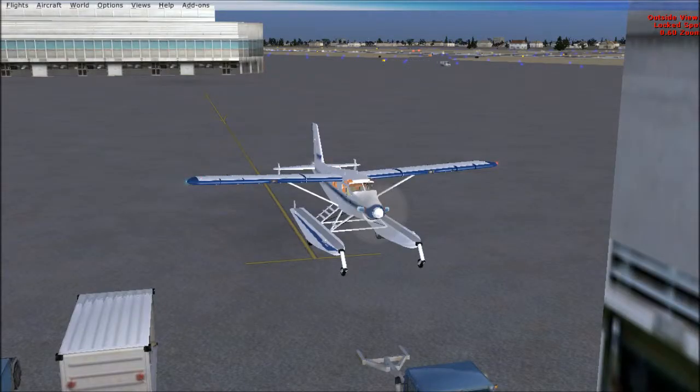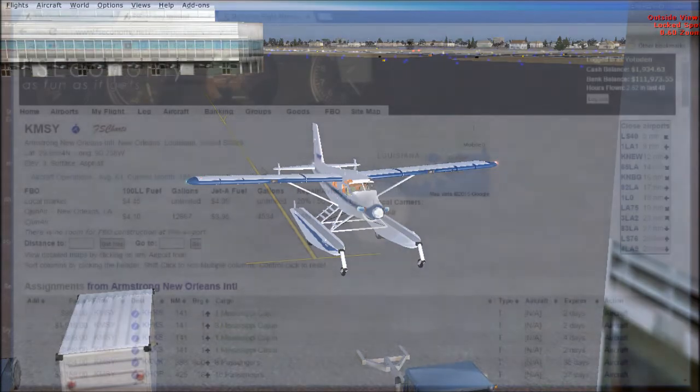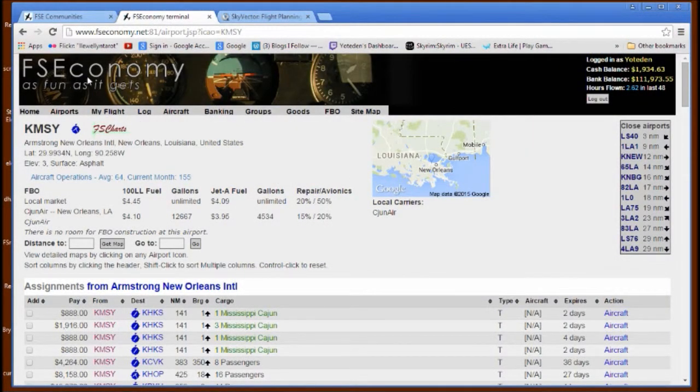Let me talk about flight planning really quick. I'm going to segue over to that and we'll talk about where I'm at, where I'm going, and what we are doing. Here we are at the FSEconomy website, signed on as Yodiden. This is the airport we are at — KMSY, Armstrong New Orleans International. I flew up here from the Bahamas, Florida Panhandle, came over here for Mardi Gras, flew a couple flights, and now here I am flying some people out from Mardi Gras.